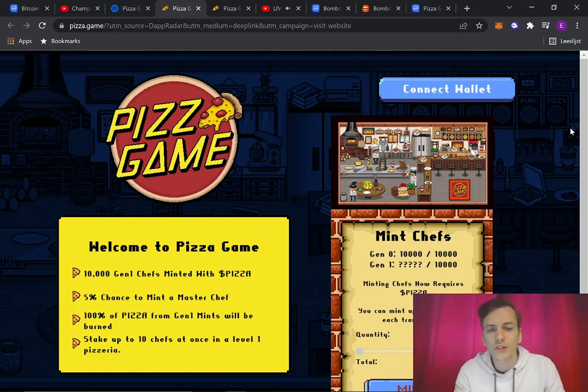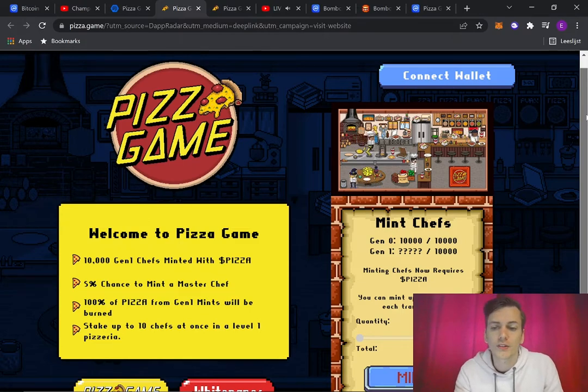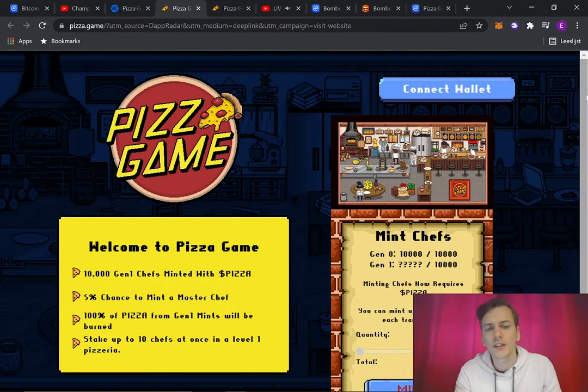So this is their website. Welcome to Pizza Game — 10,000 Gen 1 chefs minted with pizza, 5% chance to mint a master chef, 100% of pizza from Gen 1 mints will be burned, stake up to 10 chefs at once in a level-1 pizzeria. As a player you manage a pizzeria, purchasing chef NFTs to stake them, and those chefs create pizzas — the pizza token. There were 10,000 Gen 0 chefs, and Gen 1 appears to be purchasable with the pizza token.